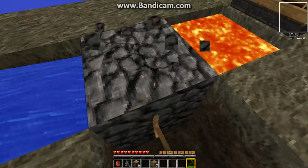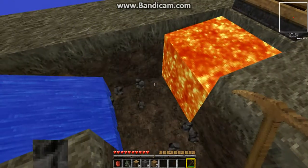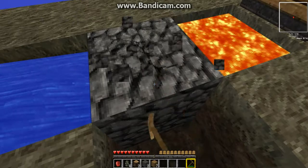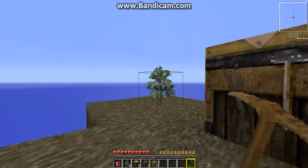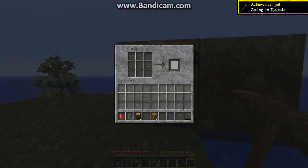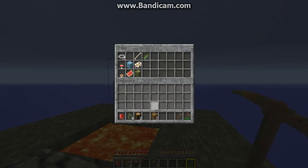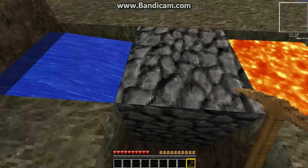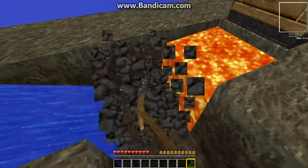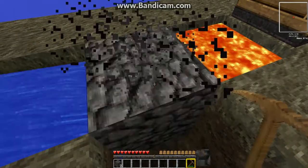Stupid fire! There we go. I will make a cobblestone — oh, a stone pickaxe! And put it in the chest along with the wood, saplings, and the apple. Man, time flies by fast, it's already five minutes in.